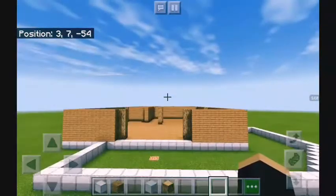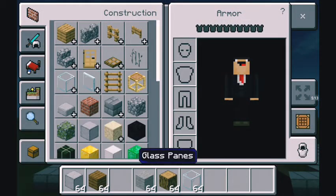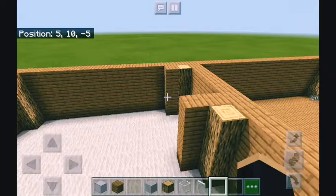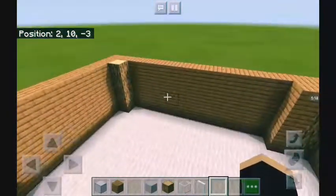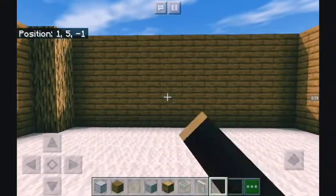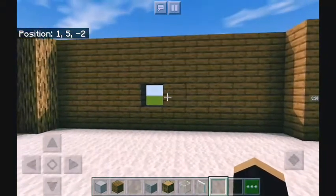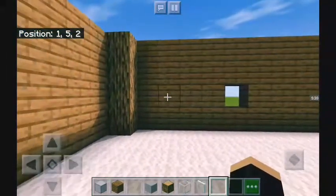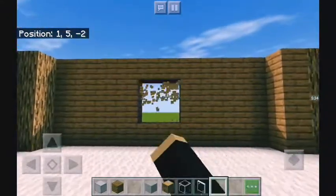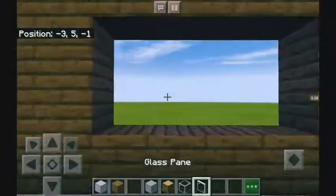Now we add in the windows. For the windows we will be using regular glass and panes. Let's get started with the first section. We have the center — one, two, three, four, five, six, seven, eight, nine, ten — so you want to put a nice big window here.